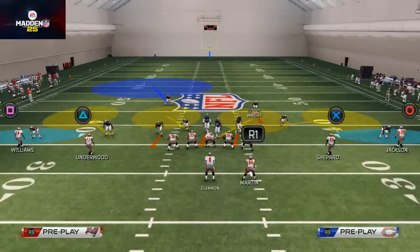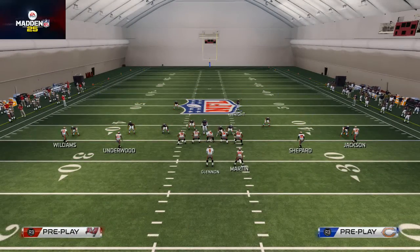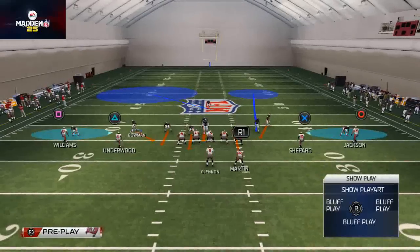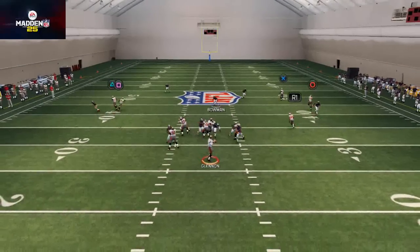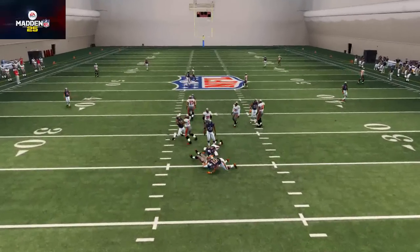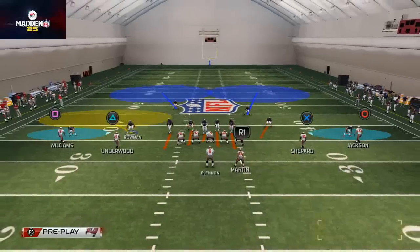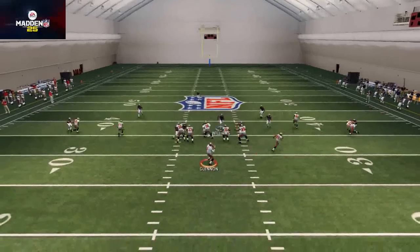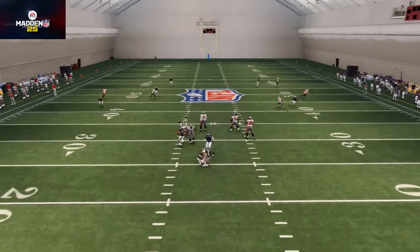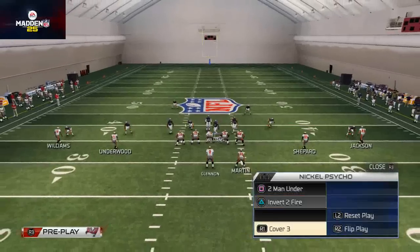The basic premise is we want to have the ability to do this all out of a Cover 3, Cover 4, Cover 2, and a Cover 2 Man Under. Now say we want to send pressure — we're going to blitz all of our linebackers straight down, get a plus-one advantage, and get the sack. Here again we'll take a look: we go Cover 2 and we're going to try to send some pressure — okay, you've been getting heavy coverage, heavy coverage, heavy coverage, now I send the pressure to try to catch you off guard.